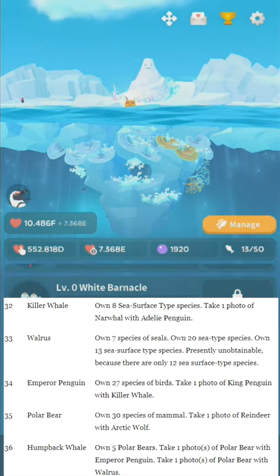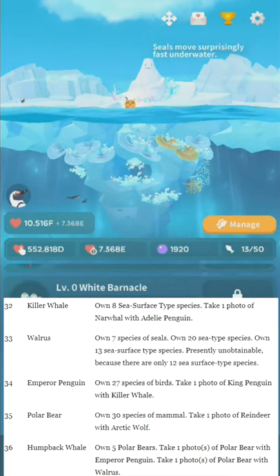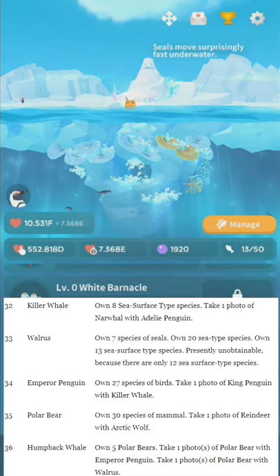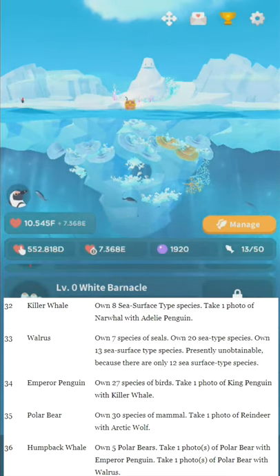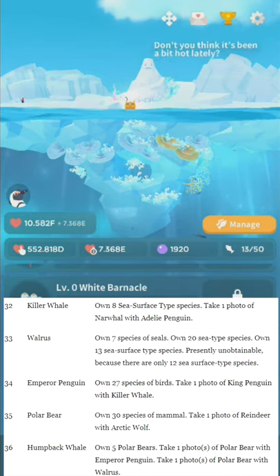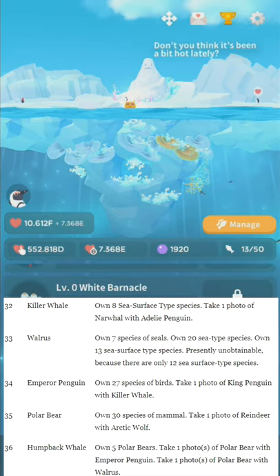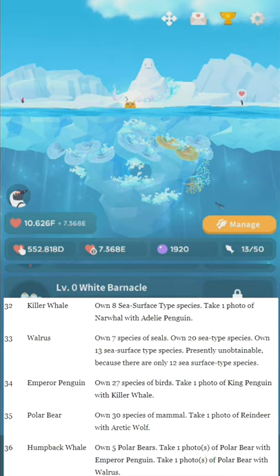Number thirty-three: Walrus. Own seven species of seals. Own twenty sea type species. Note: when it says own X types of creatures, if you own ten penguins that counts. But if it says species, you need different species — so that's twenty different sea type species, not twenty of one species. Own thirteen sea surface type species. You can't get the Walrus currently because there aren't enough sea surface type species in the game, but just for completeness — I'm sure they'll add more fish later. Number thirty-four: Emperor Penguin — even better than the King. Own twenty-seven species of birds. Take one photo of King Penguin with Killer Whale.